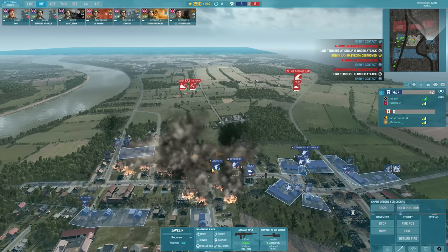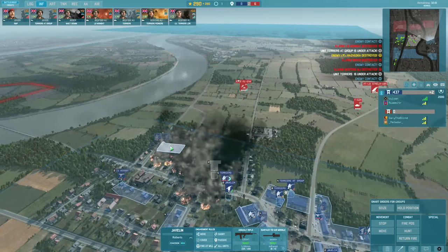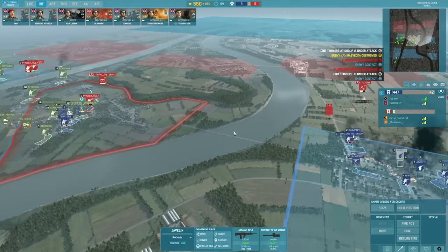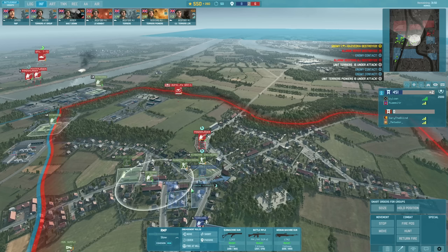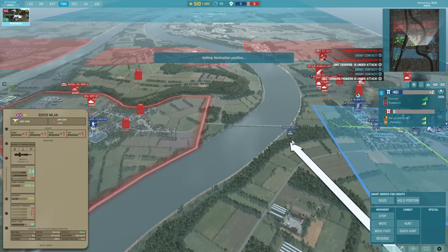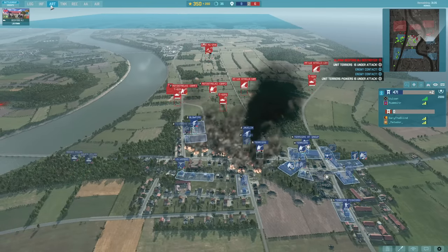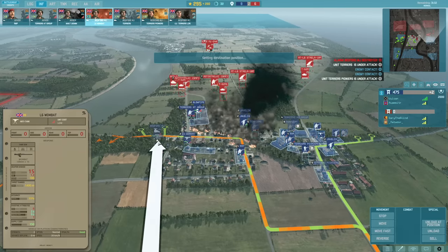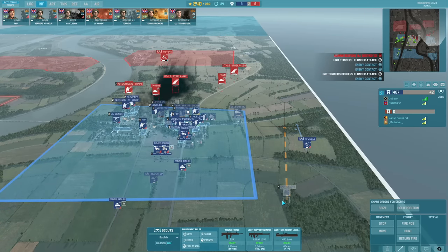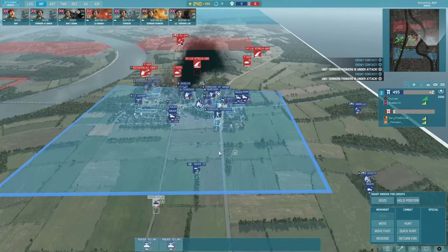That was unfortunate — one of my units got a direct hit there. Maybe this Javelin can get on target. At least we got one hit — that's something. My train of units is coming in. I'm going to bring in a bunch of Melans and a couple on the left side. Tanks are a big problem for us. I'm also going to bring in my Wombats again, and my scouts on that side. I have my Rover Melans further back that we can maybe try and use.